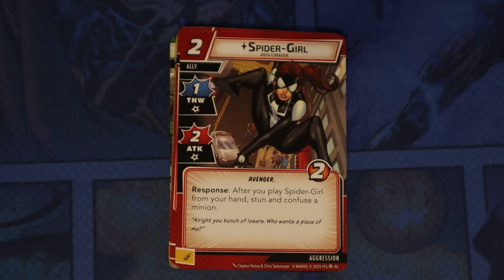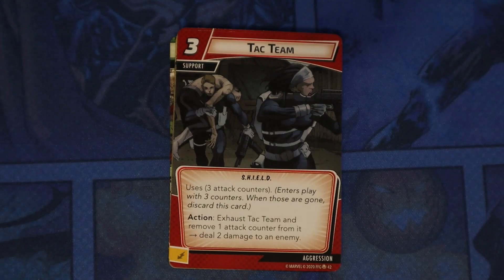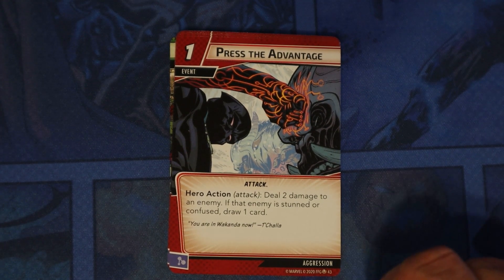Then we have Spider-Girl, and this is just an aggression card so it could go in any hero's deck. She's an Avenger — response: after you play Spider-Girl from your hand, stun and confuse a minion. We also have Combat Training and Attack Team, which we've seen before. Press the Advantage — hero action, deal two damage to an enemy; if that enemy is stunned or confused, draw one card. Pretty decent for only one cost.